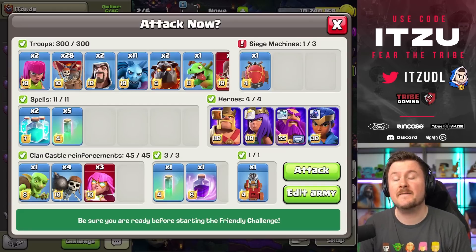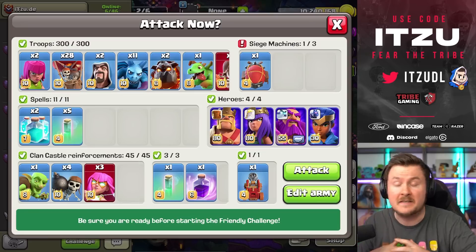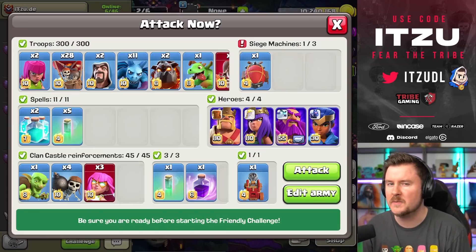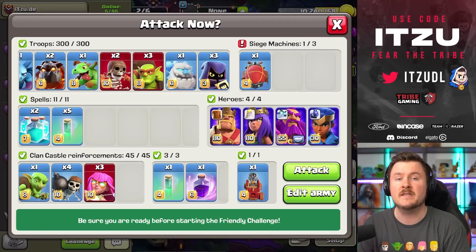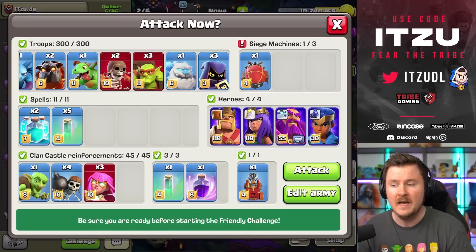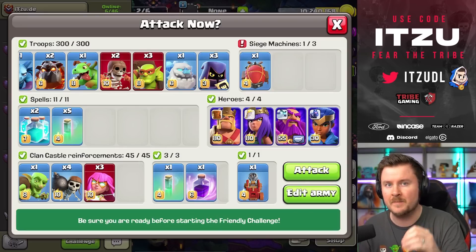Hey Clashers! A blimp designed for success. This Super Archer blimp is getting incredible value. The Lalo for the strategy is pretty much only the cleanup, and we're going to take a look at this strategy today in Legend where we're going to attack a variety of different base types to see how this blimp actually works, because there are a lot of strategies out there which only work versus specific bases.